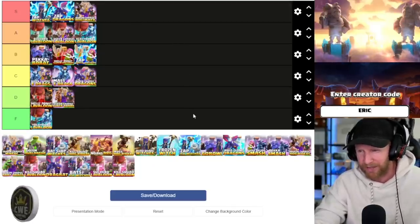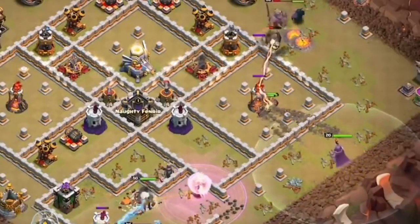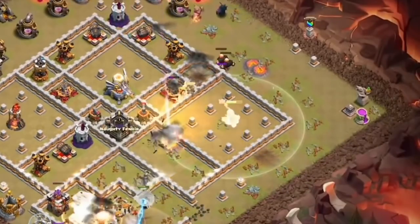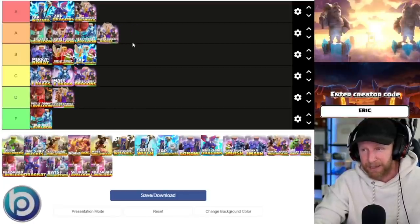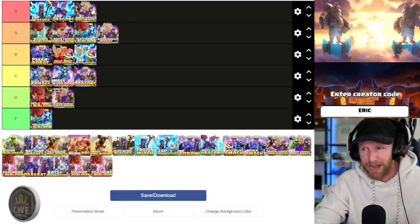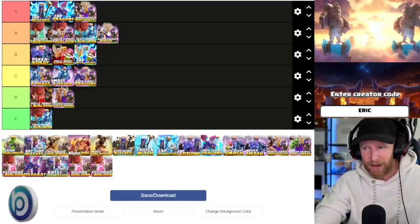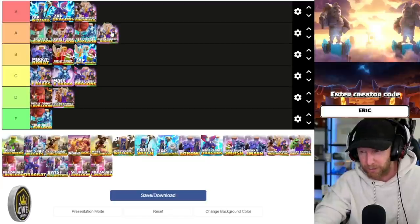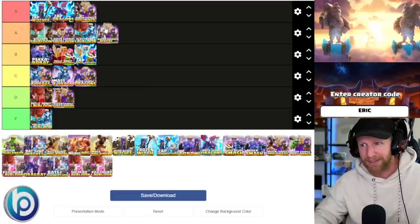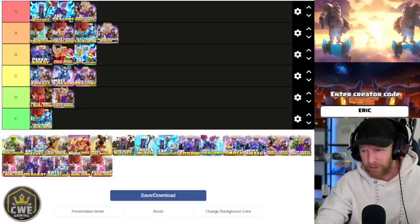Queen charge miners is another one that needs a siege barracks to really work. It can be very powerful but is subpar to the queen charge hog miner hybrid. I'm still going to rank it A tier because it is really, really powerful. You have almost all the exact same priority targets as the hybrid, but since hogs and miners go after different targets, ground skeletons can really stall this attack where hogs would continue to provide cover. The hybrid is the superior version.